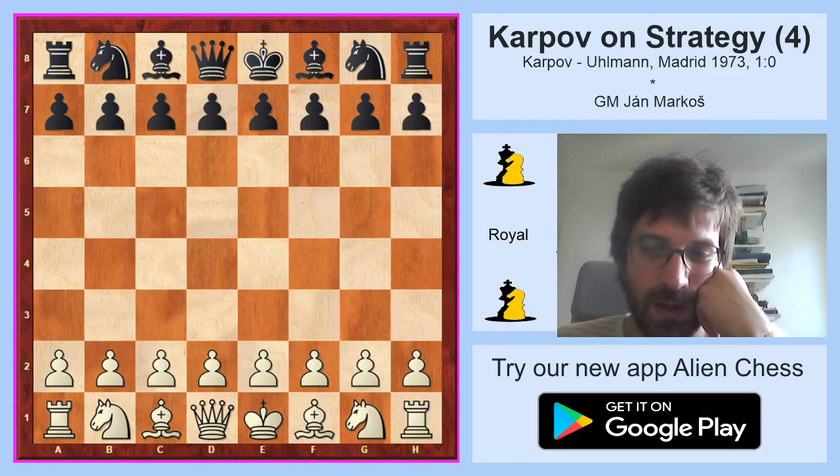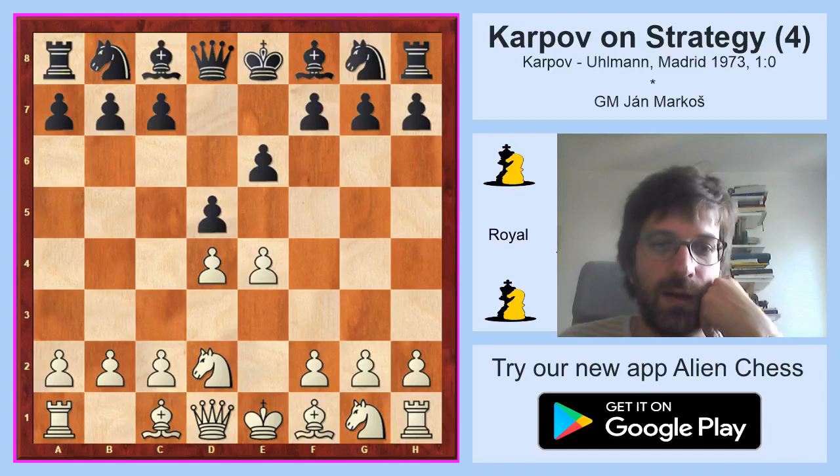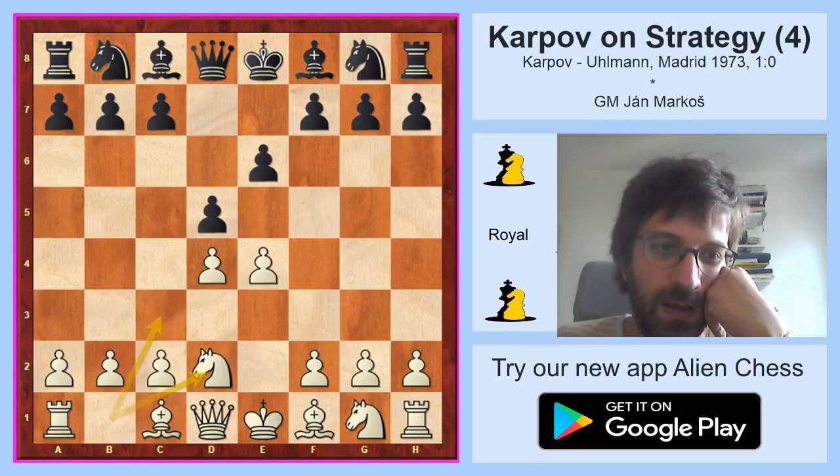Karpov was white and Ulman, the German Grandmaster, was black. White played e4, e6, so we are having the French opening - d4, d5, knight d2. During his entire career Karpov preferred knight d2 to knight c3, because after knight c3 the knight can be pinned and the game usually is more double-edged. After knight d2 white usually gets a very tiny edge in a positionally interesting position where black doesn't have so many counter chances.